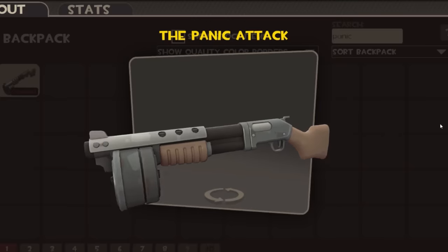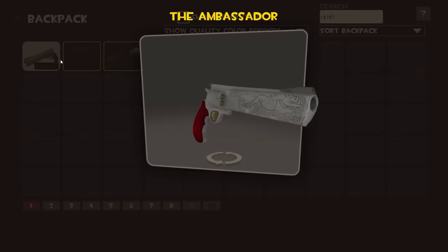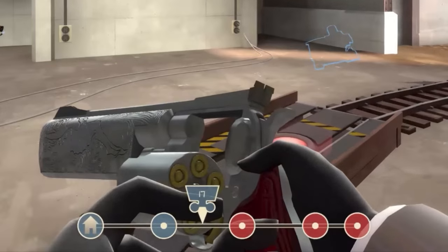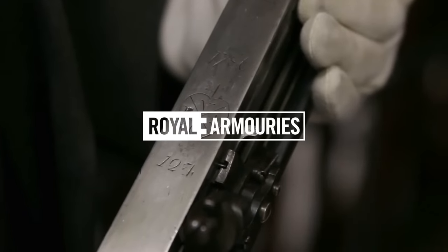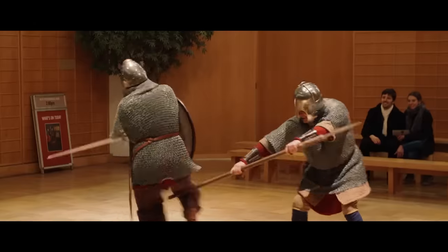And then we have this thing, which — I swear this has been included just to break my mind. There's no physical way that this thing could work. If you want to see more of Jonathan reacting to Team Fortress 2 weapons, make sure to subscribe and check out the previous video we made on Valve's classic shooter. And if you'd like to help out the Royal Armouries Museum and continue to support Jonathan's work, check out the links in the description. Right, over to Jonathan.